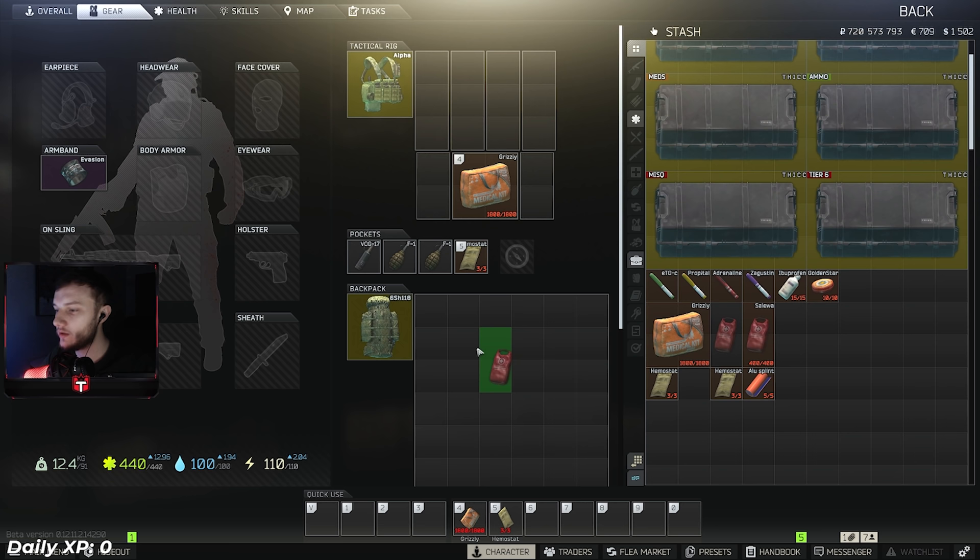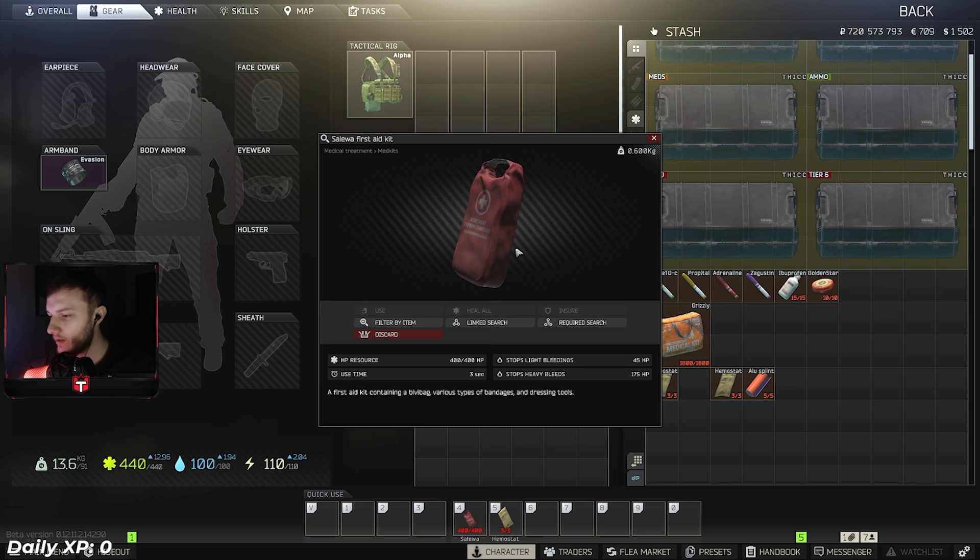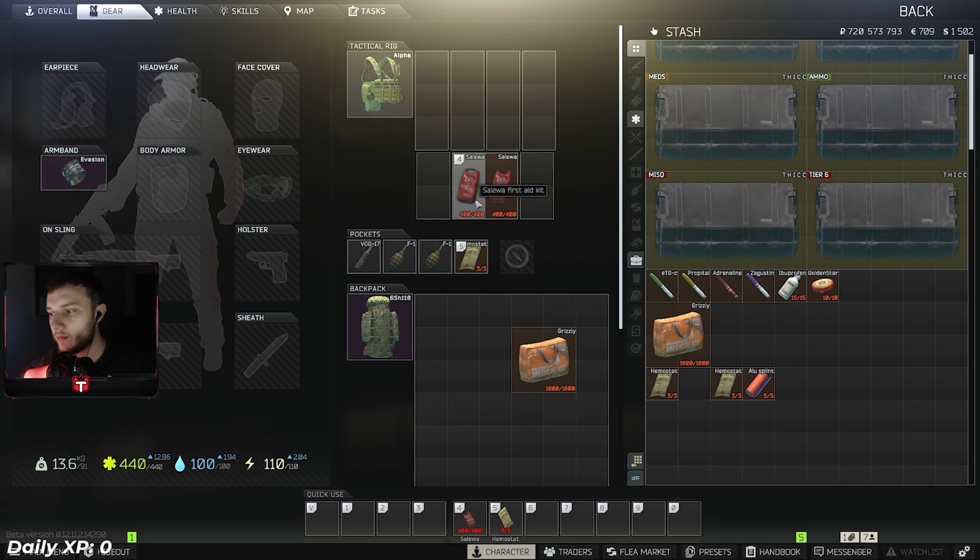Moving on to the Salewa - you can use Salewas, they heal really fast with a three-second use time and you can animation-cancel them too. The problem with the Salewa is it takes a lot of HP when healing heavy bleeds if you forget to use your hemostat. Overall it's a good med and a good alternative to the Grizzly. If you don't want to go Grizzly and want to save rubles, go Salewa.